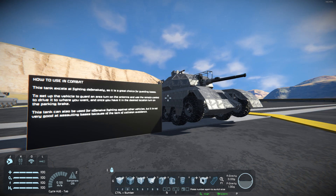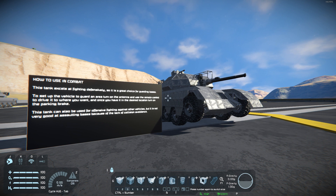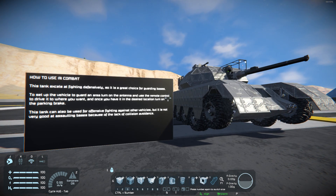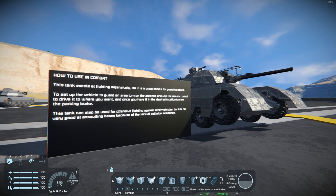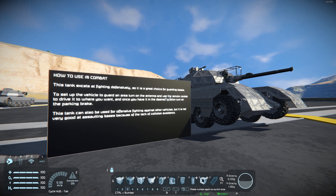For how to use this thing in combat: the tank excels at fighting defensively, so it is great for guarding bases. You could set them up in areas and just leave them there, as long as they have fuel, a good amount of charge, and ammo — they will sit there indefinitely until the enemy comes. This tank can also be used for offensive fighting against other vehicles, but it is not that great at assaulting bases because it doesn't have any collision avoidance and because it's kind of predictable how it's going to move, which makes it a bit weak against large grid turrets.